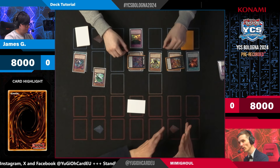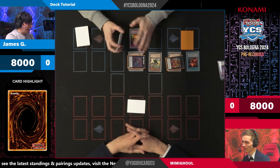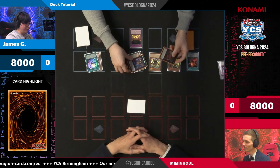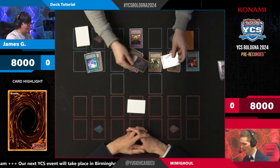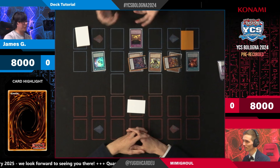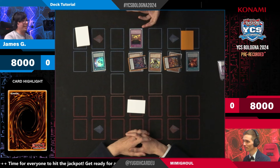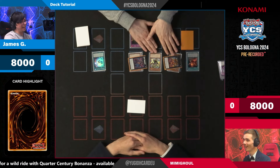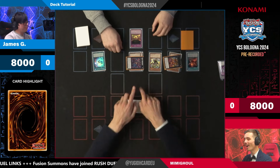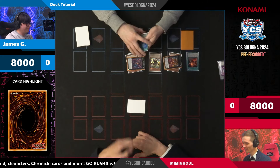You can definitely play Mimigo in its pure form. You can do things like this and then go into other cards — for example, an F0 using your two rank ones. To supplement the engine, you can play things like Kashtira. You can also use the Snake Eye engine because you have level ones in that deck, which means you can make Giant Mimigo. You bring back two level ones via Flamberge and then search Maker or something, and then the whole Mimigo combo starts after.